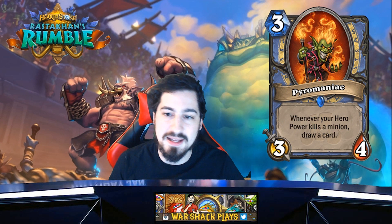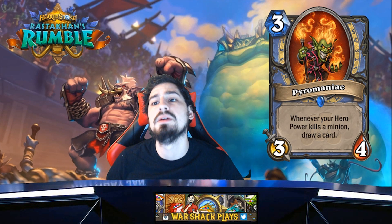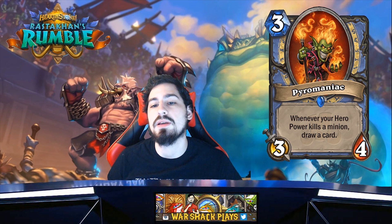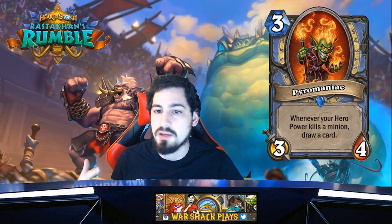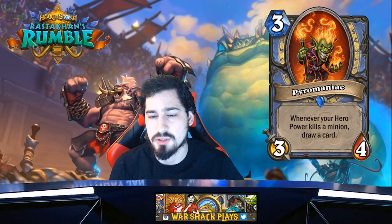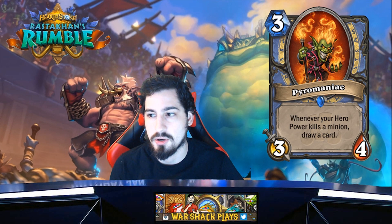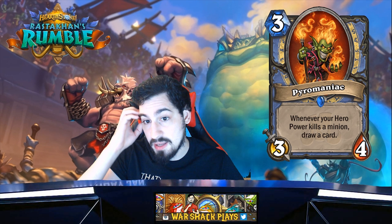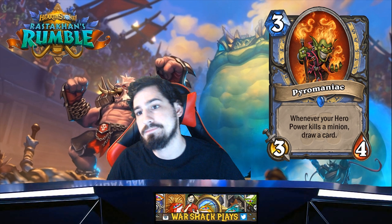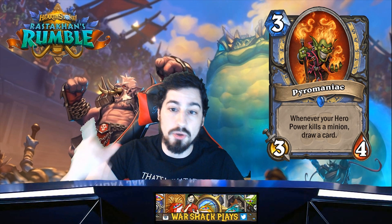The next card is Pyromancer — three mana 3/4. Stats are really good, so obviously a great Arena card. But is it competitive? In control Mage you cleared the board with Flamestrike, Blizzard, Meteor, Dragon's Fury — you don't need this. It has the raven to draw cards. In tempo Mage they have the Luneth weapon, the Stargazer, Book of Specters — you're paying five mana to get his effect immediately and you have to kill a minion. Stat-wise in Arena really good; competitive play, I don't think so.